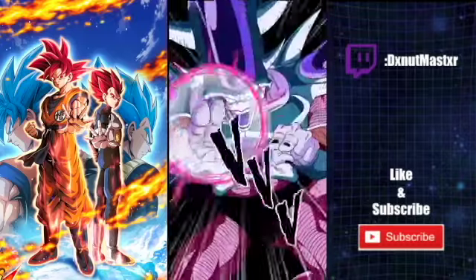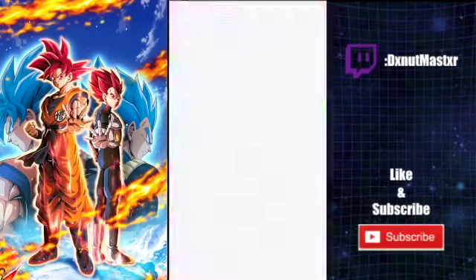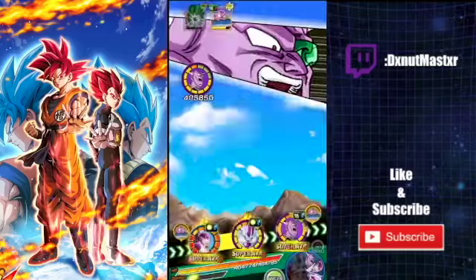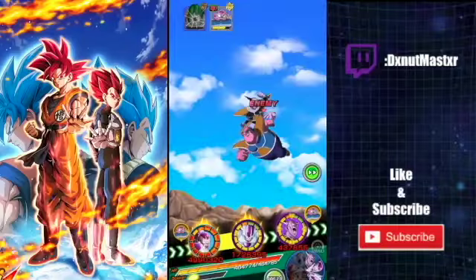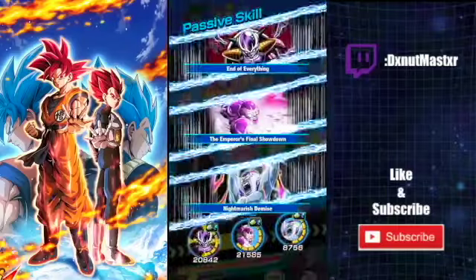Honestly, here I thought Ginyu was going to die. Ginyu does a super — and this is not EZA either. I didn't know if I was going to be able to complete it without EZA Ginyu Force. But I went in without it, and it actually only did double digits. Maybe that was because Whis was still activated.